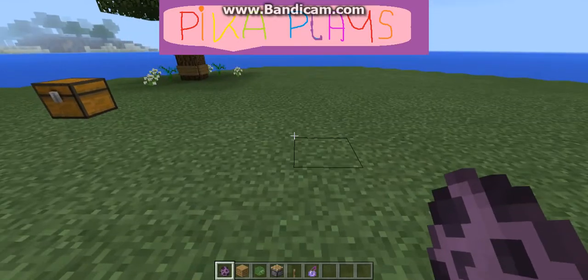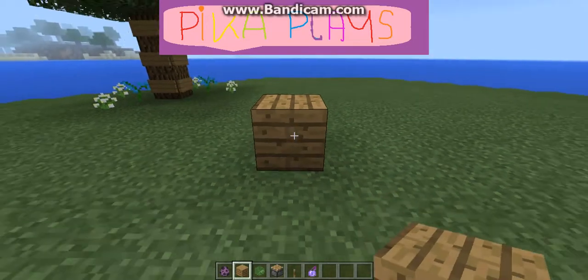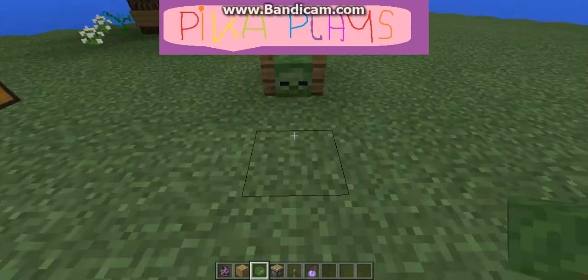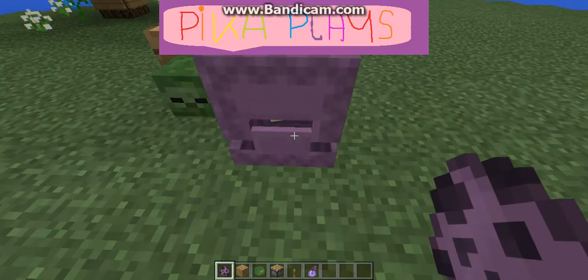So what you're going to need to do is place down your oak wood block, and on the side of it put a zombie head like this. Then just next to it here, you're going to need to spawn in a shulker.